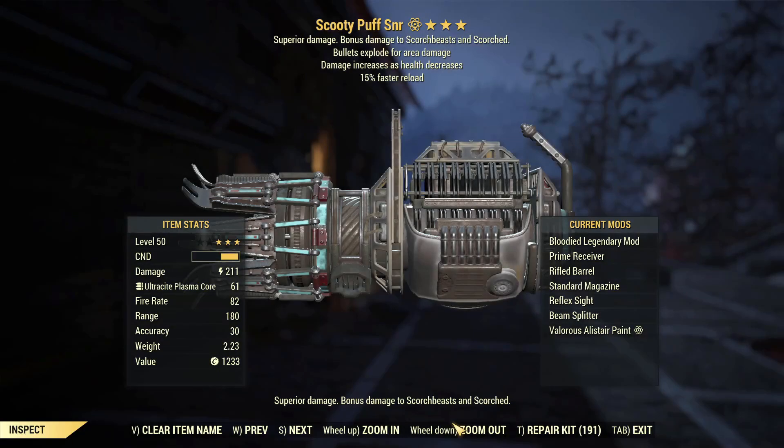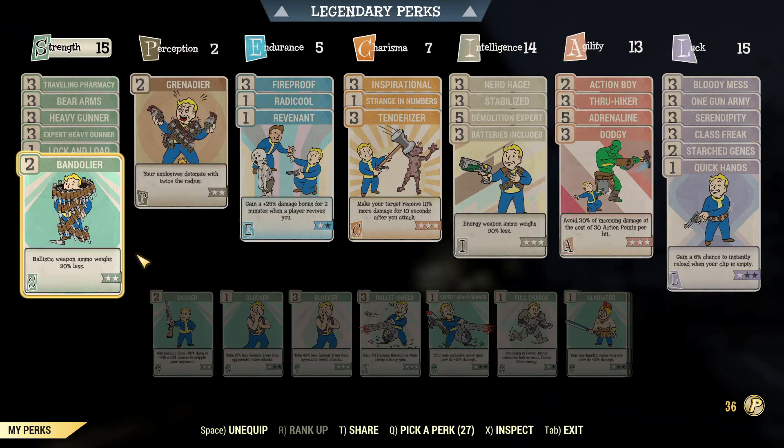Here is the offending weapon. It is a bloodied, bullets exposed for explosive damage, faster reload Gatling Plasma. It is an absolutely insane weapon at any time in this game — but right now it is a god killer. Then we have the actual build: just a standard heavy build, with perks for boosting heavy damage, explosive damage, explosive range, and general damage. It's all heavy-based, using power armor, stabilized — pretty standard. There's nothing special about it.